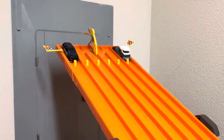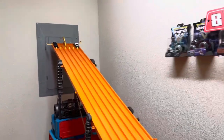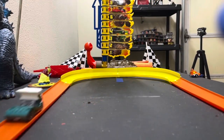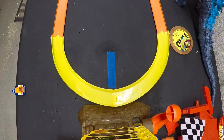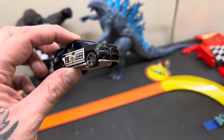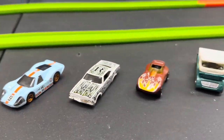Heavyweight time: Semi-Fast up against the GCPD Tahoe. This one will be a thunderous hit if they can make it clean to the intersection. Down and away — there's a big hit! Semi-Fast manages to stay on the track but barely. A massive hit from the Tahoe sends the Tahoe home. Semi-Fast advances to the round of four.